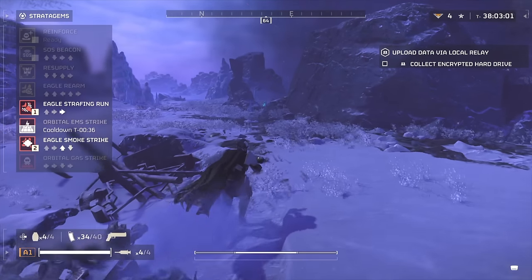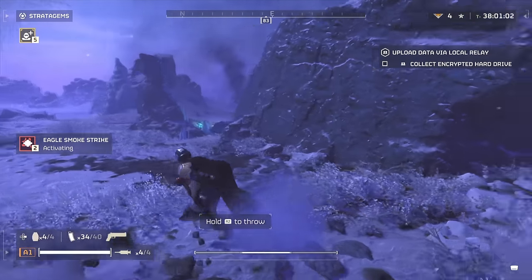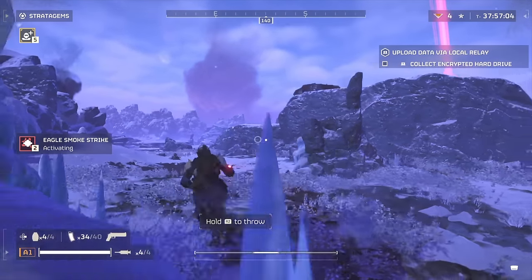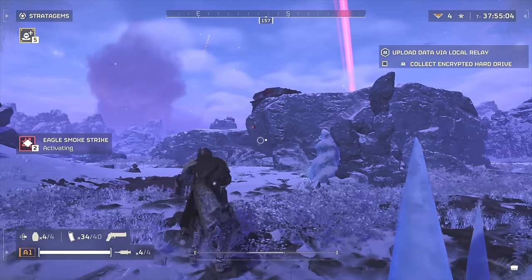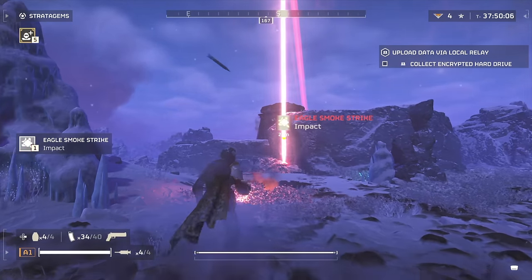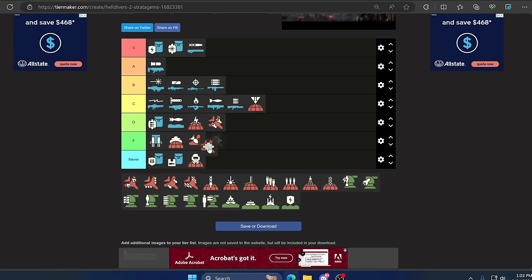Up next we have the Eagle Smoke Airstrike. Similar to the other smoke stratagem, the smoke doesn't really work as intended. You can't blow up any structures and it's meant for getting out of a sticky situation, but it barely works. Once again, if I see you using this one and you're not trying to extract civilians, you're booted from the squad. F.